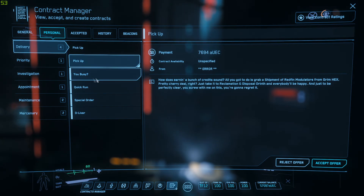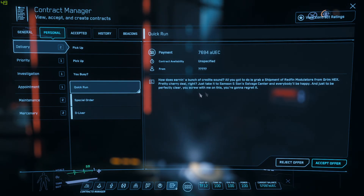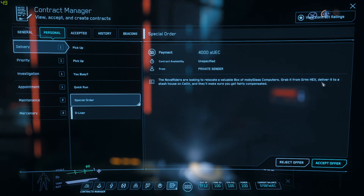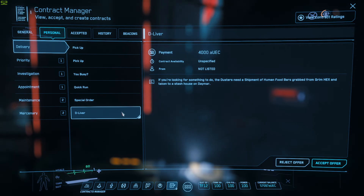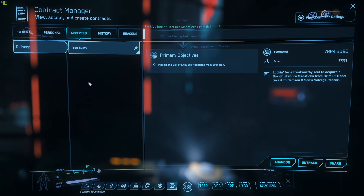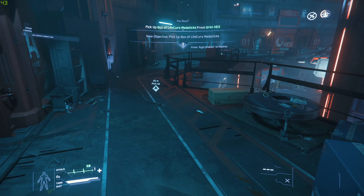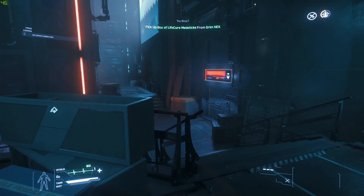I'm going to go ahead and do the Samson mission. Acquire a box of life cure med sticks from Grim Hex — we are on Grim Hex right now, so that's convenient. I'll accept the offer. Now you can see the pickup point has popped up as an icon on screen. The pickup point for that box now shows up, and that's where we're going to go pick up the package to deliver.